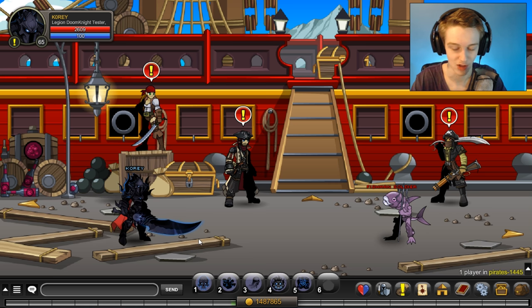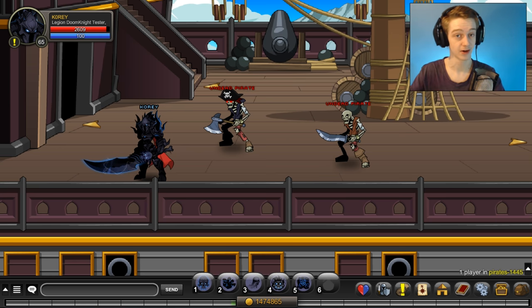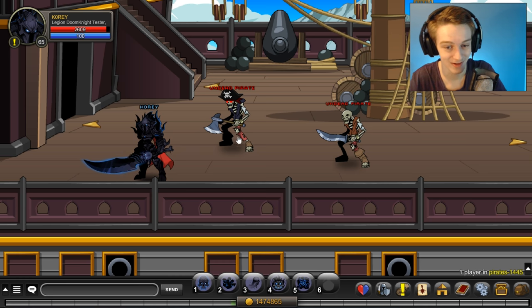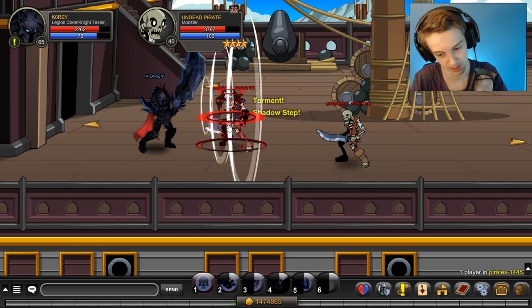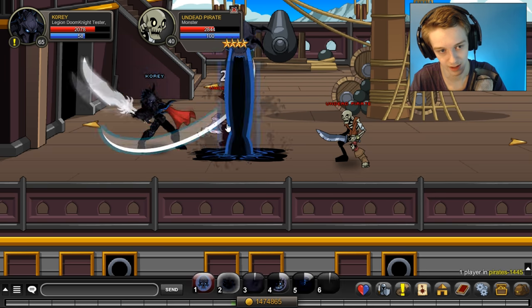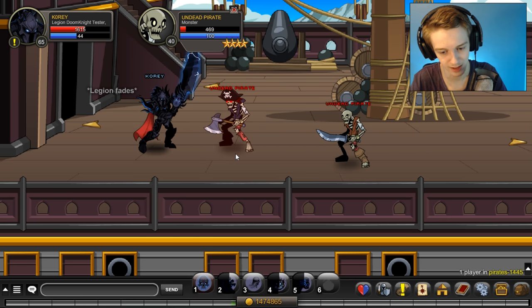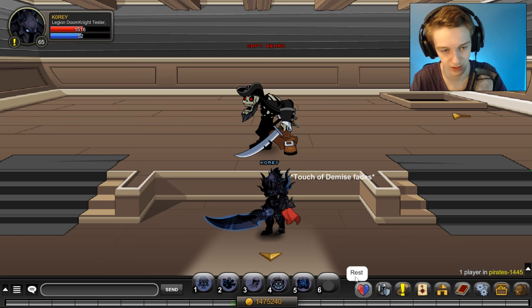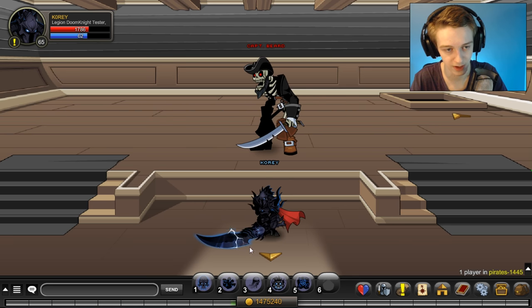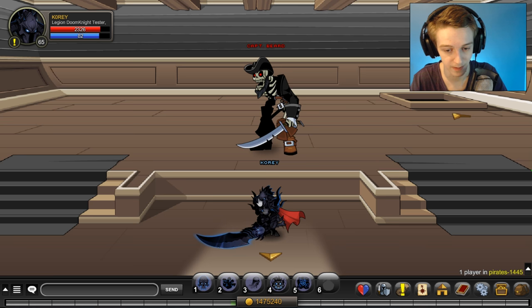I probably shouldn't be spamming skill two in a fight like that — I'm very new to this class. I put two level 65 fighter enhancements on. Testing on a normal level 40 pirate with 5k health: using skill two, then skill four, then skill five. Fighter enhancements seem to be doing noticeably more damage compared to not using fighter. I'm currently using fighter on my armor and cape, with hybrid on class and helmet and sword.